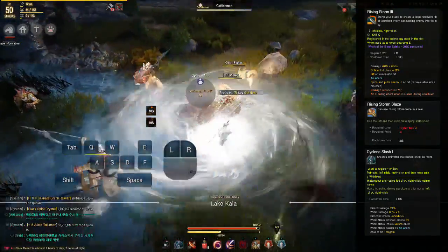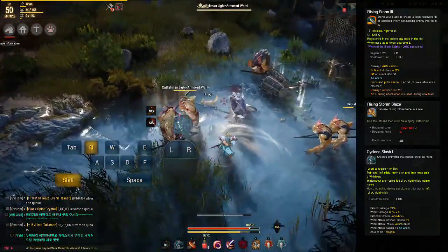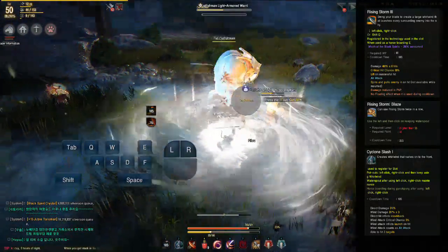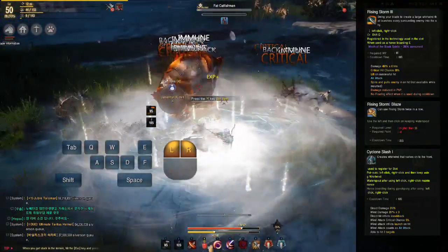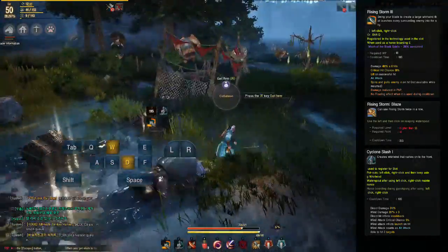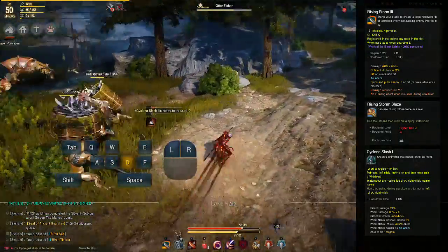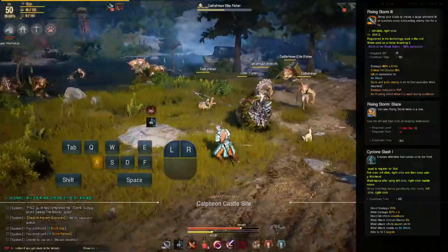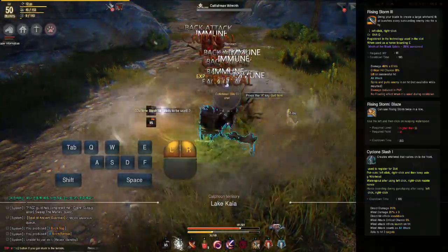Rising Storm makes you spin and deal heavy damage in a wide area, pulling enemies in, dealing a lot of damage and crit, then knocking them back. It can be used on cooldown without damage reduction, but loses its knock effect. It combos into Cyclone Smash by holding both mouse buttons to shoot a tornado that can knock back and knock up enemies — Yasuo style. I recommend hotkeying Cyclone Smash separately so it can be used freely, and use Rising Storm's final component Blaze to cast it twice in a row.